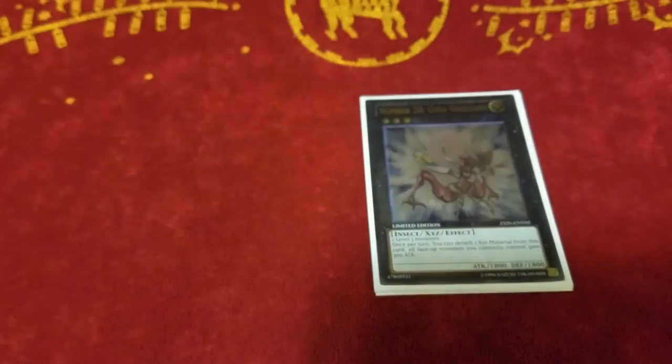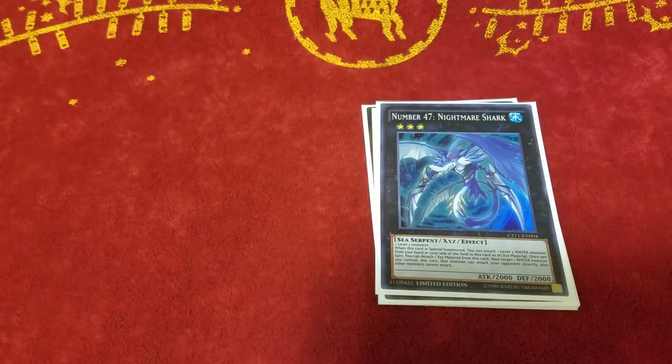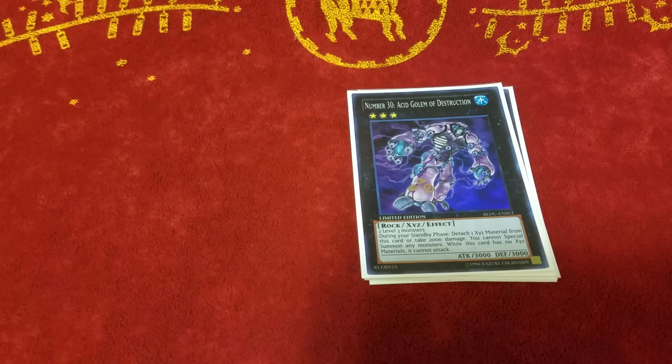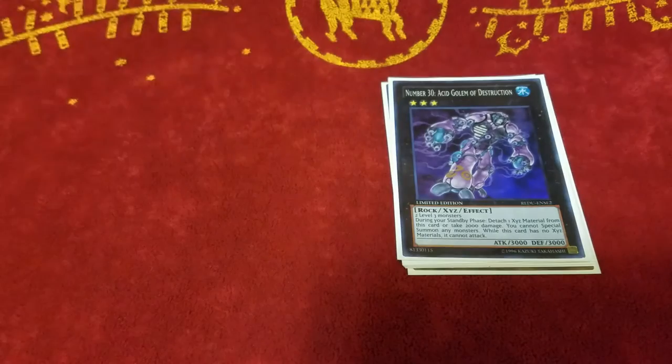1 Giga Brilliant — helps make your Dantes big enough to get over certain things and help OTK. 1 Nightmare Shark — make him with a Barbar, detach the Barbar, deal 900 damage and swing in for 2,000 direct. Steals games when you normally wouldn't have games. And then the last is 1 Acid Golem because the Double Dante Acid Golem OTK is definitely a thing. He's a 3,000 beat stick so he's the biggest monster in the deck. His side effects are really bad though — when he's on board you can't Special Summon, and when he has no Exceed Materials he cannot attack. So you pretty much only want to use him whenever you're going for game.